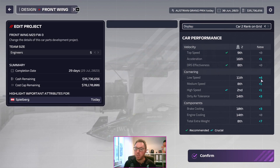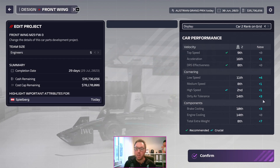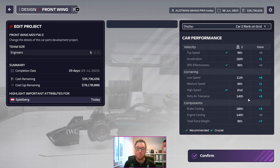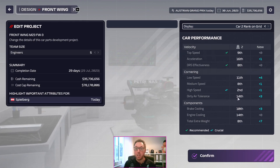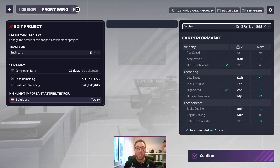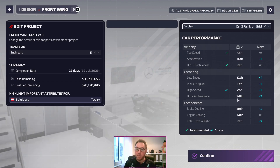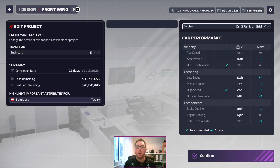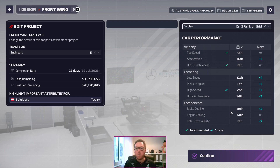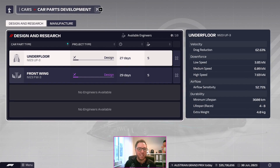The front wing is going to give us a bit of everything for both cars. Lewis Hamilton's car is going to go up four on low speed and one each on medium and high speed. Our dirty air tolerance will be improved as well, but that's still something we need to work on — our ability to follow cars in traffic. In clear air I think we're alright, but dirty air tolerance and brake/engine cooling in traffic are not ideal. Acceleration is still something to work on.